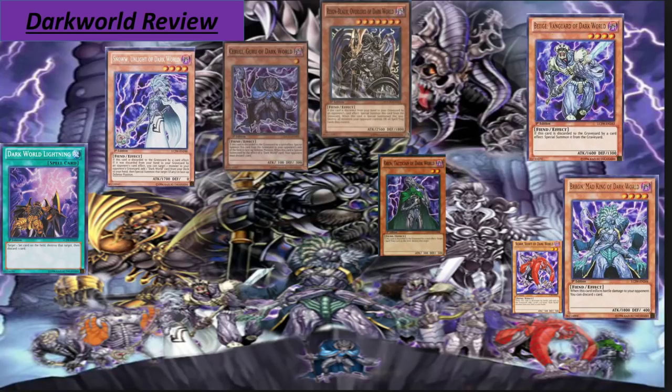Finally, the big boss — Grapha, Dragon Overlord of the Dark World. It's a 2500 attack monster. If this card is discarded from your hand to the graveyard by an opponent's card effect, special summon it from the graveyard, and if summoned this way, destroy all monsters your opponent controls or all spell/trap cards they control. As mentioned earlier, you can use Dragged Down into the Grave to make your opponent choose this card to discard and trigger that effect.